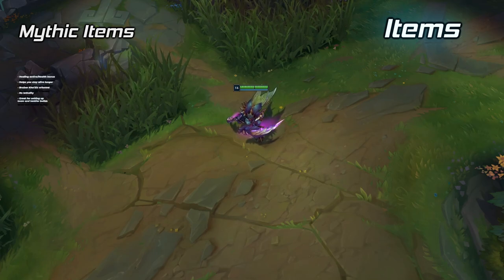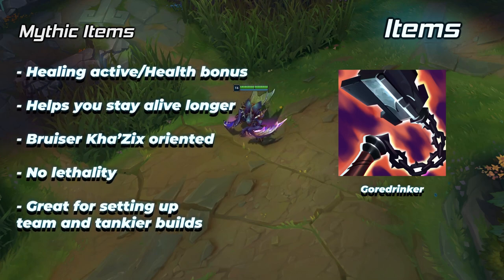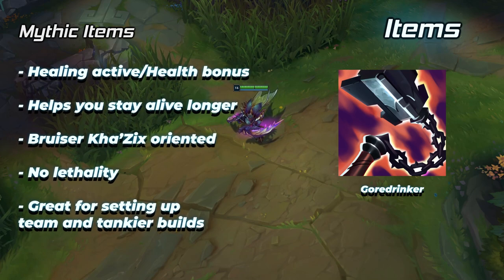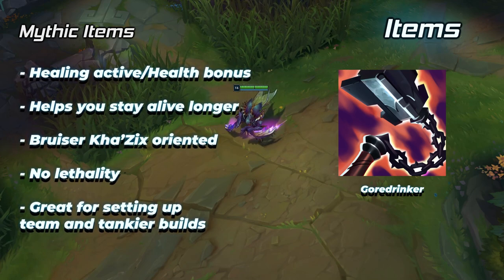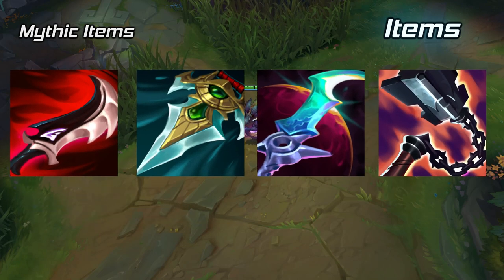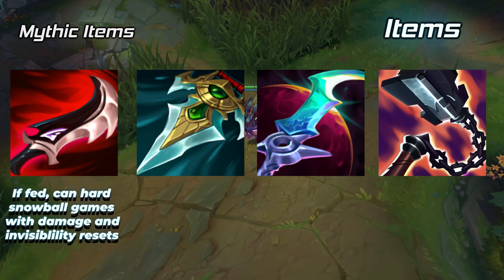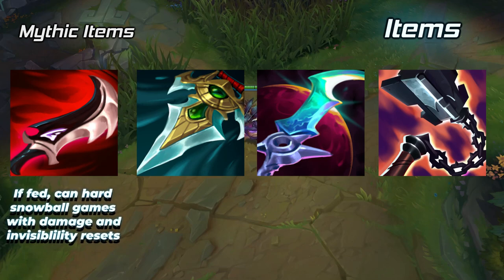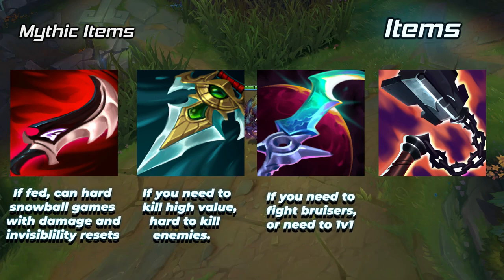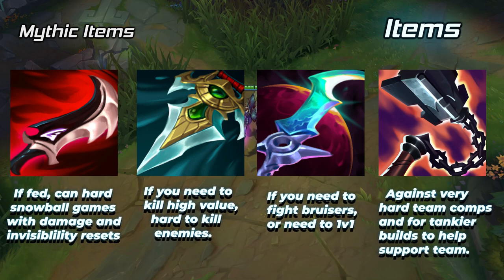The last mythic to mention is Gore Drinker — it basically just helps you stay alive longer. It's an item built for fighters, which means taking it on Khazix will let him play a very tanky bruiser style. You only really buy this item if you plan on going bruiser Khazix. In summary: if you want resets and invisibility, take Duskblade; for massive single target damage, take Prowler's Claw; for uncontested dueling, take Eclipse; for bruiser Khazix and tankiness, take Gore Drinker.